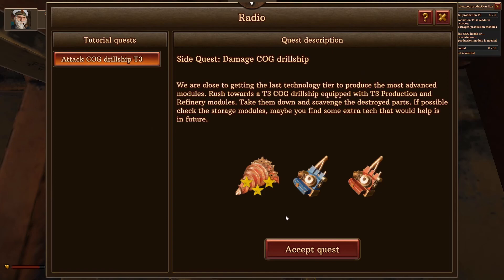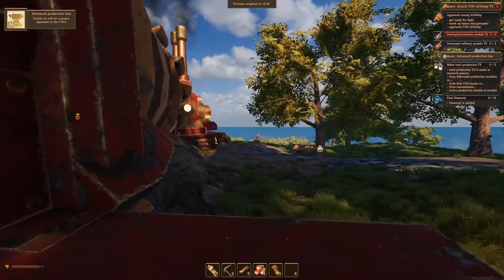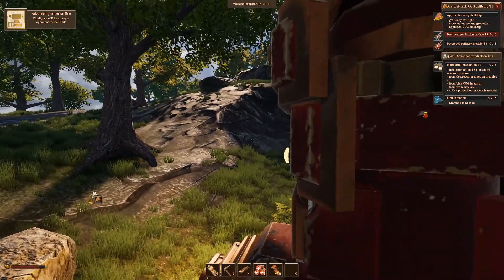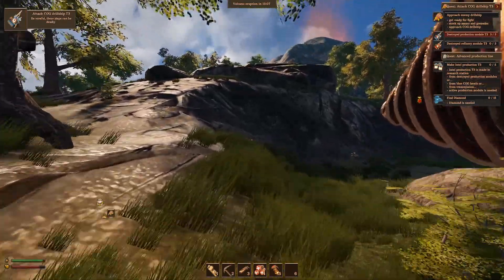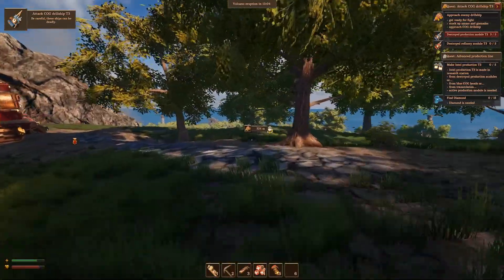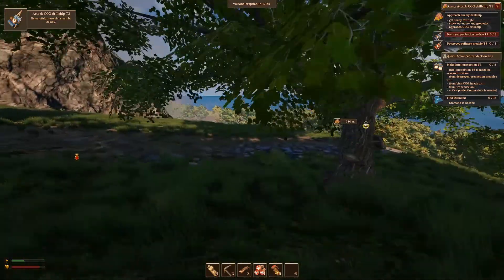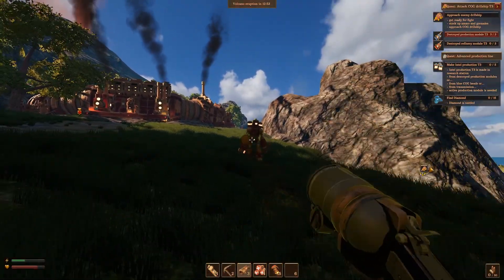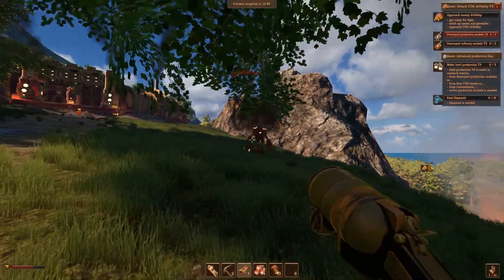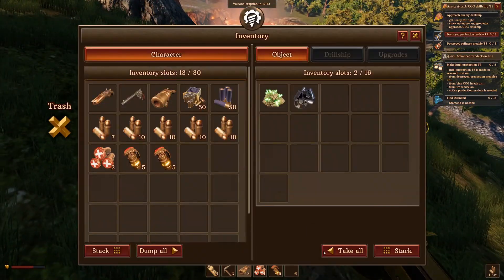We've got to find diamonds, and then we're getting close to the last technology tier. Approach enemy drill ship to the north. I see a symbol. North, I'm assuming — 280 meters towards the ocean. All right, hit that direction. It's clobbering time! I'm bringing my big mortar gun. I'm going to get the first achievement. That is diamonds! Don't mind me, I'm just going to steal these diamonds.